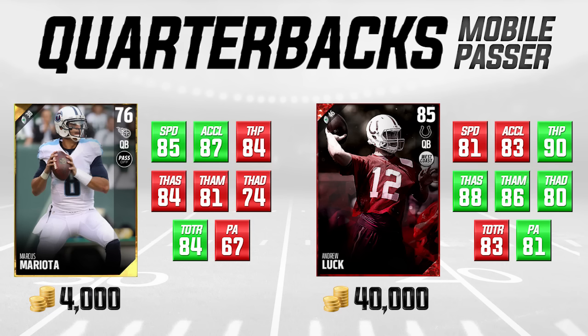Mariota's throw power is an 84, which is definitely acceptable. Andrew Luck's is a little higher at 90. In throw accuracy, Luck is higher in each category, but Mariota's 84 throw accuracy short and 81 throw accuracy mid are still acceptable. His throw accuracy deep at 74 is a concern, but he has a great throw on the run at 84. His play action, like Tyrod Taylor, is pretty bad at a 67 compared to Andrew Luck's 81. Still, at 4,000 coins versus Andrew Luck's 40,000, Mariota is essentially a budget version of Andrew Luck.